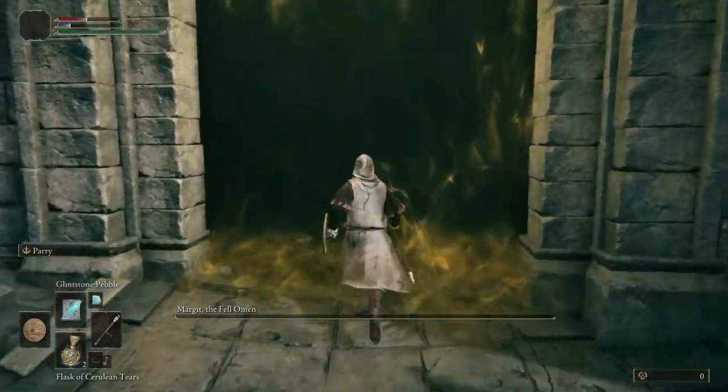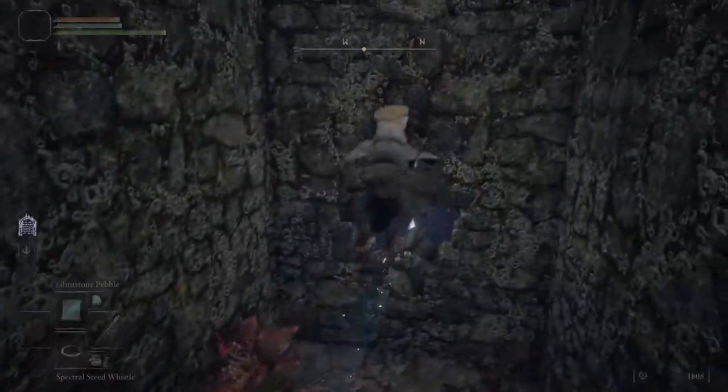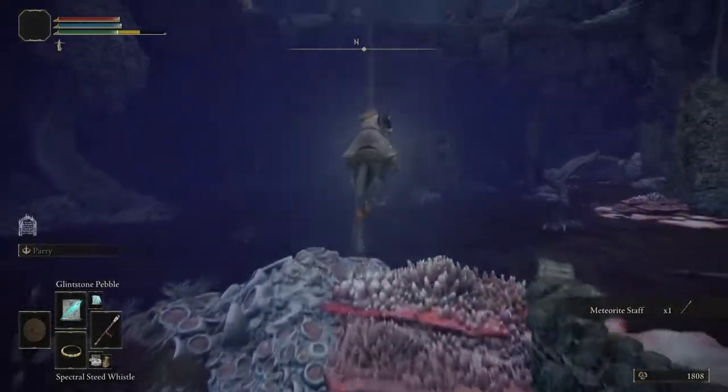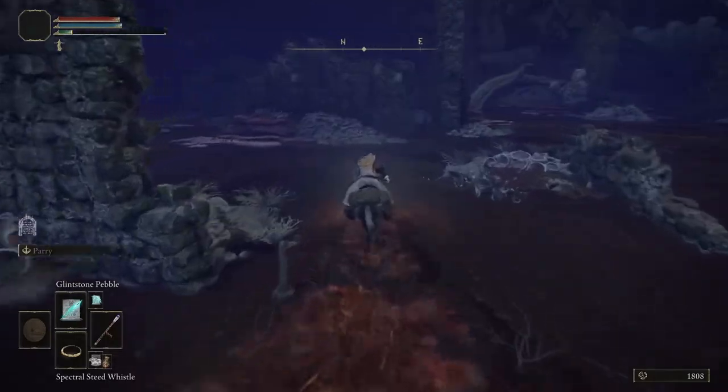After Margit, you just want to make a quick dash to Caelid to grab the Meteorite Staff and the Meteorite Star spell. These both make the fight with Godrick far, far easier. The best way to get there is through a trapped chest in the Burnt Dragon Ruins — it takes you straight to a mine in Caelid where you just have to head east to the Street of Sage's Ruins.